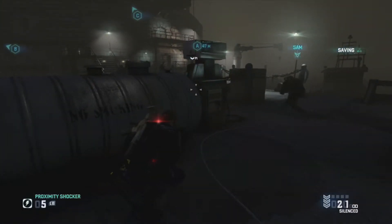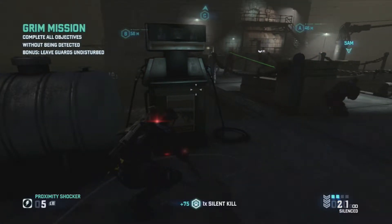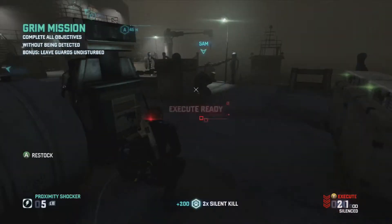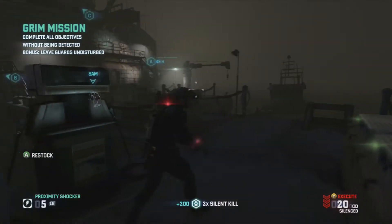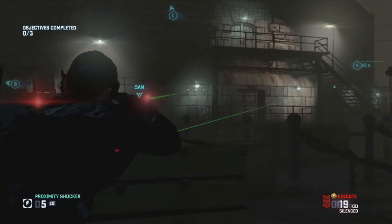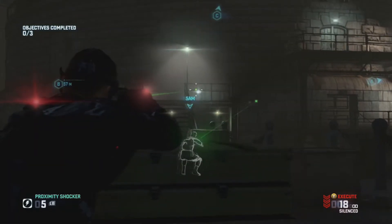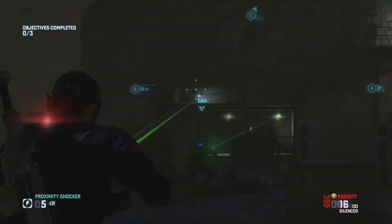All right, so we're gonna do a walkthrough type of thing, tell you what to do to get a bunch of points. First, take out these two guys, and then what you want to do is wait for this lady to stop talking to get the lights out, and then we'll get money for it.